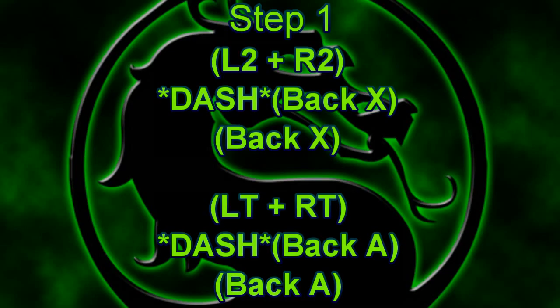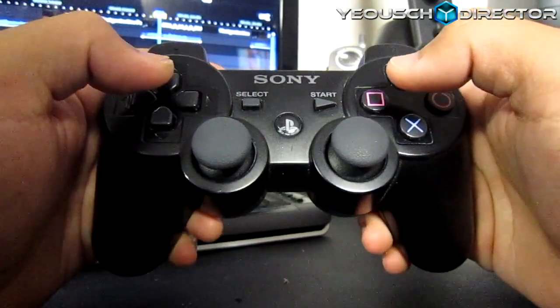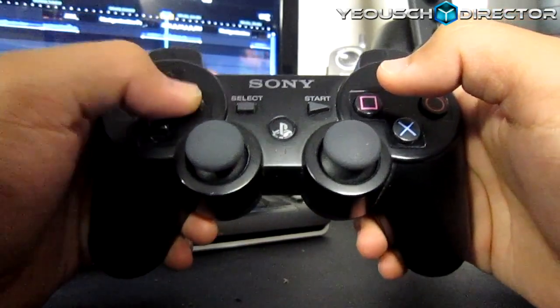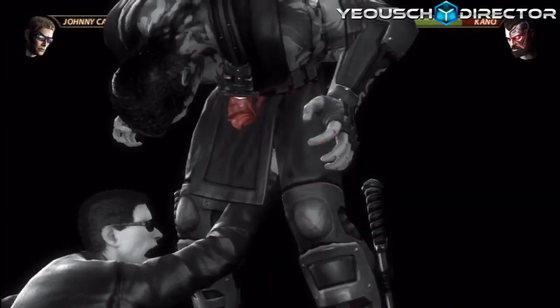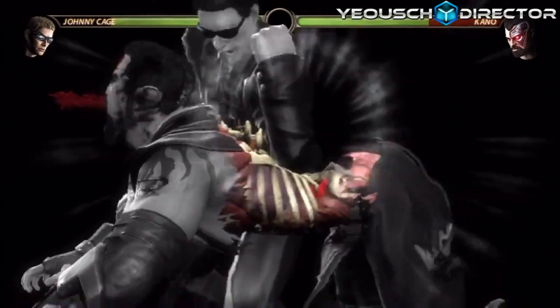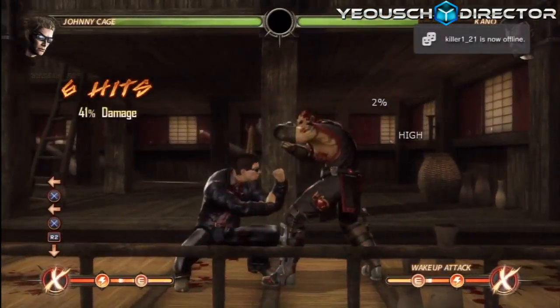Alright, let's start with step one. You can actually do the x-ray, and with Johnny Cage it's a parry. After that you're gonna do a dash back X, then back X again — you don't need to click L2 or R2 for that part. I'll show you what it looks like in the real game: dash back X, straight to the back X. That's step one.